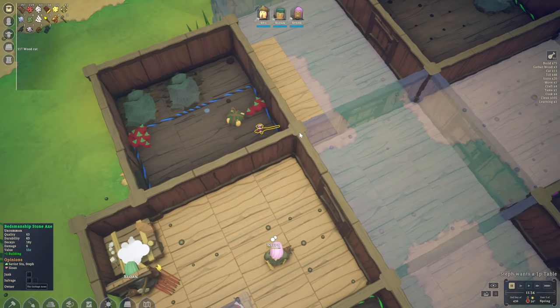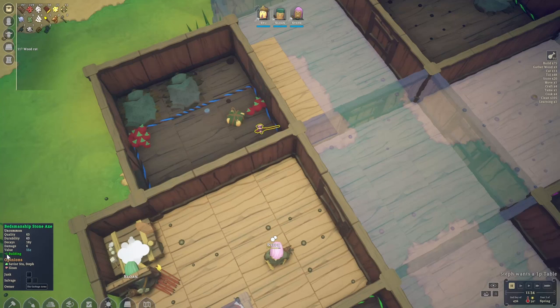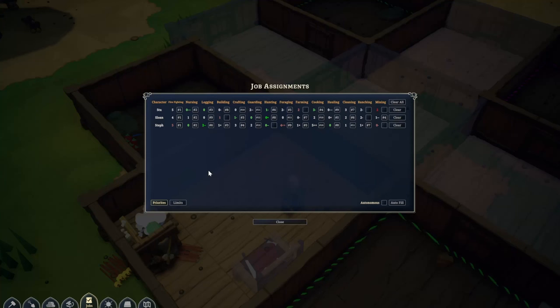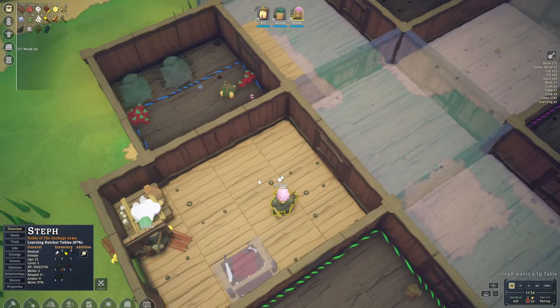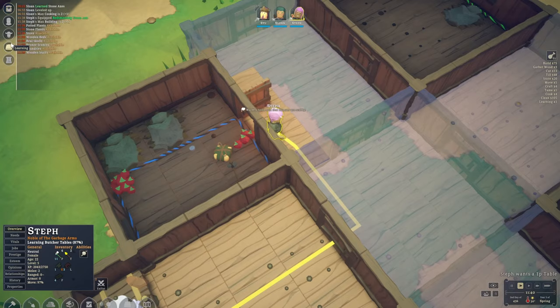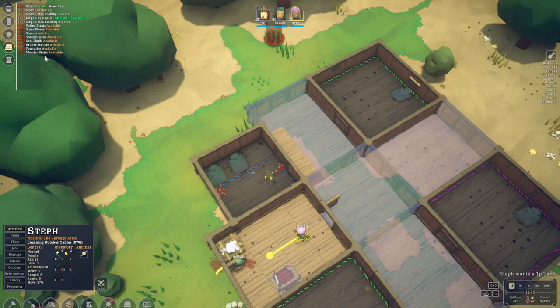Sloan has crafted a bedsmanship stone axe and some items they make also have bonuses. This one gives us plus one into building. Checking on who's our main construction worker — that seems to be Steph. So Steph, how about you equip this one instead? Now because Steph's construction has gone up to two, we've unlocked a few more different buildings.